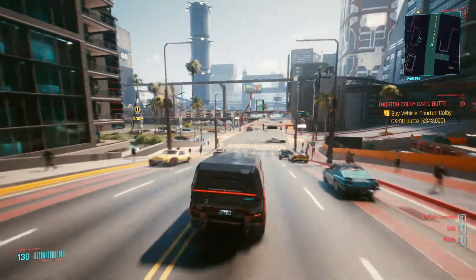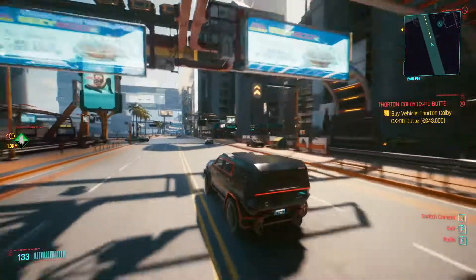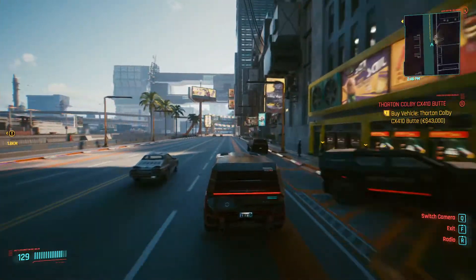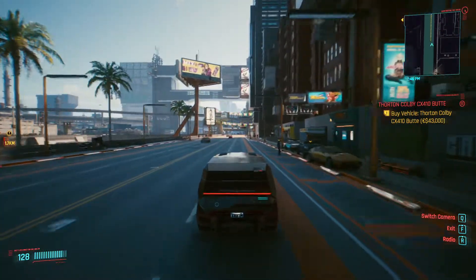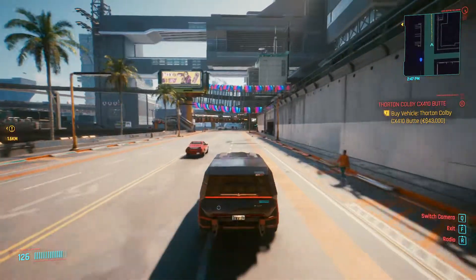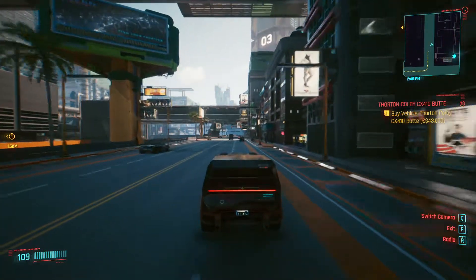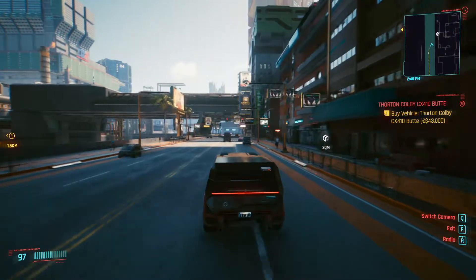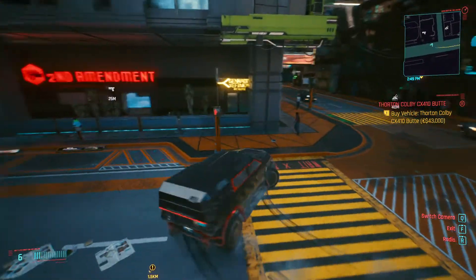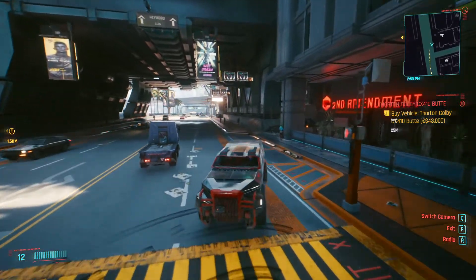Maybe now we'll be able to reach 130 — yes, finally. Let's see the maximum: 127 it seems, then 120... okay, 127 is the maximum, even 126 without any braking. So this is what this car is — best used for drifting without any braking.